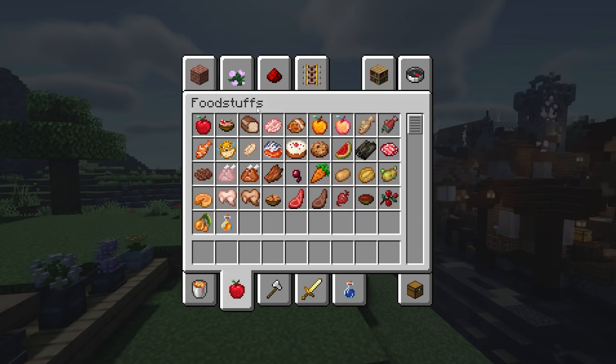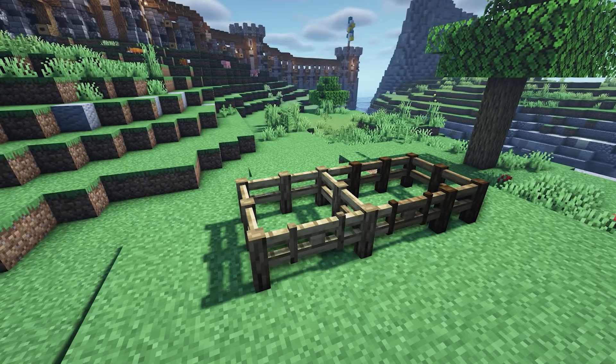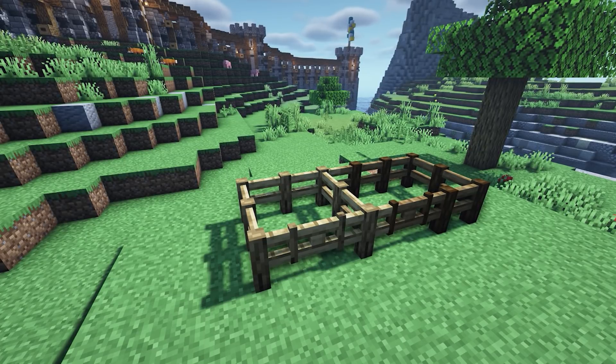Next we've got the Finer Fascinations texture pack, which switches up the foods in the game to give them a bit more life — it just makes them look a bit better and not as dull. I personally really love these updated food textures; as you can see, the bread and some meat look great.